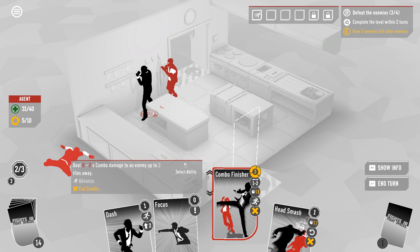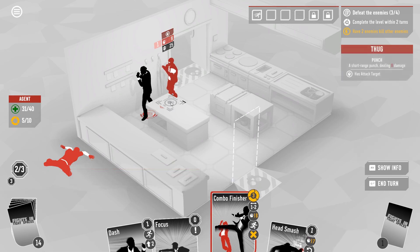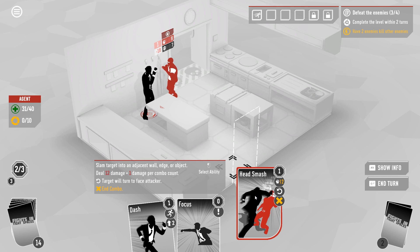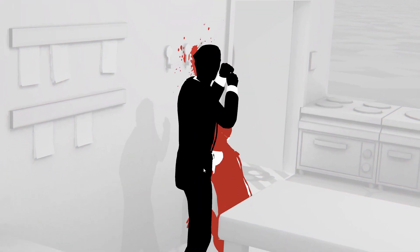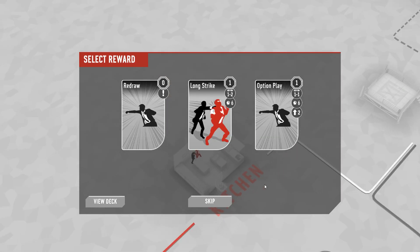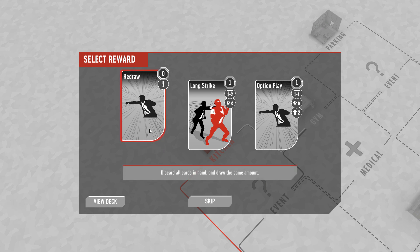18 damage combo finisher followed by dashing backwards. Or we can just do head smash with no combo points — this one uses your combo points for damage but it doesn't require you having any. Wow, that coat hook will never be the same. Plus two maximum combo — well, it's hard for me to imagine that's going to be useful, since we never get anywhere near our old maximum combo of 10.